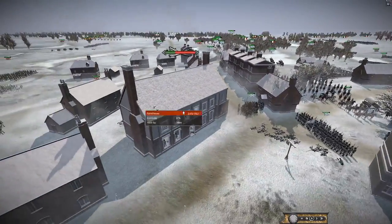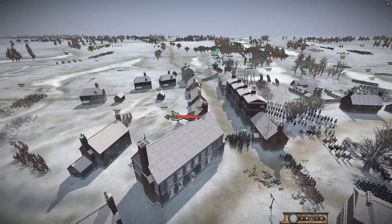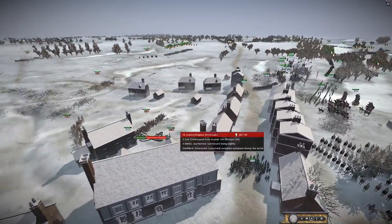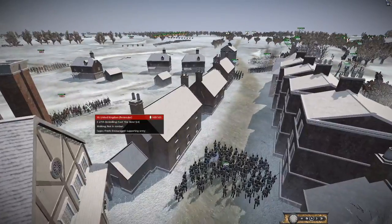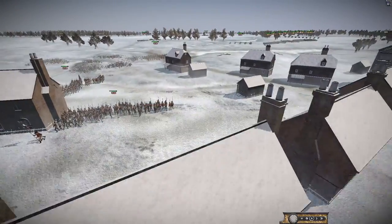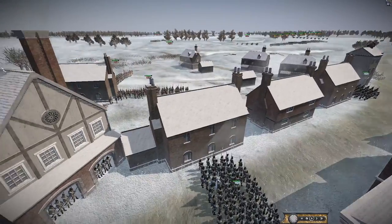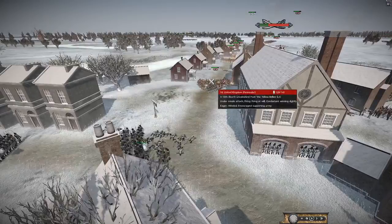It looks like Bavaria is falling back — he knows he's going to lose this building so he needs to move these units. This one here could get caught out and get shot now by the Inniskillings — an Irish unit, the 27th — who are kind of behind the building at the moment. Once they move further past, they're going to get shot.